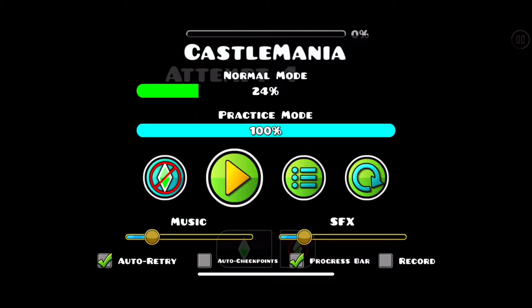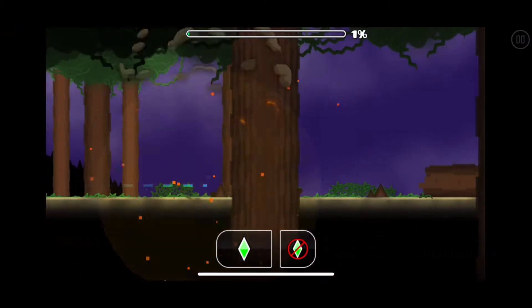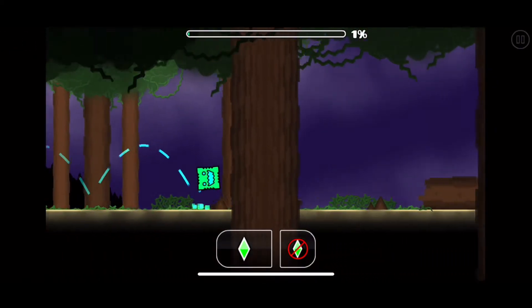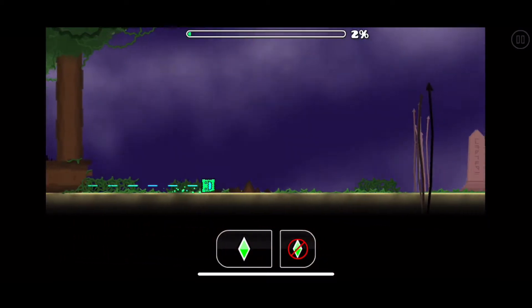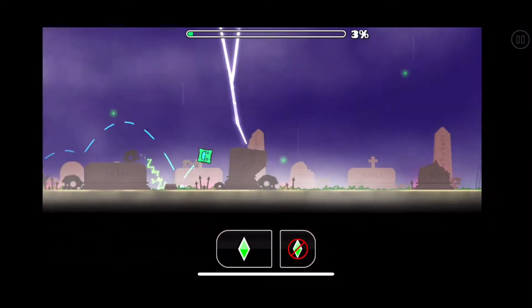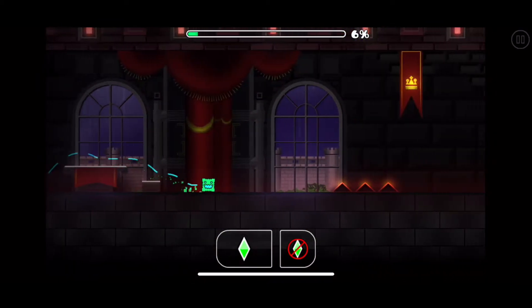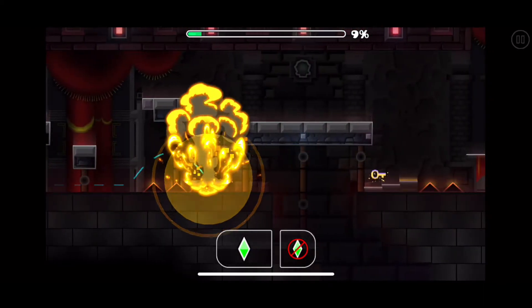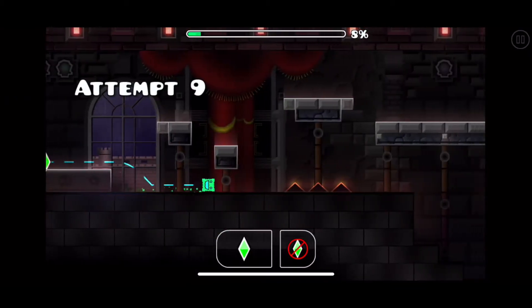This is actually the easiest route to complete the level. First you want to start off by holding at the very beginning, or just time that jump — the important thing is to land in that log there. Then you want to wait till you're right before the spikes and hold. Then comes the interesting part: normally these triple jumps aren't that hard, but since you're a mini they become a lot more precise.